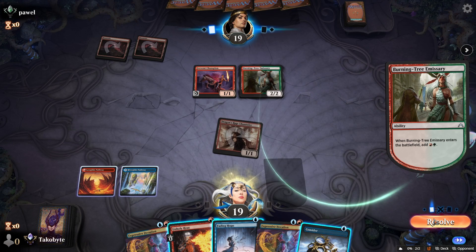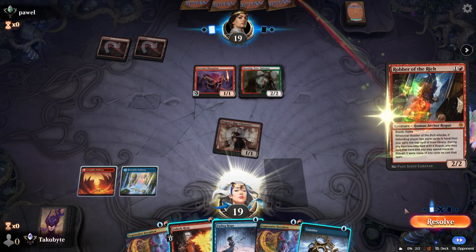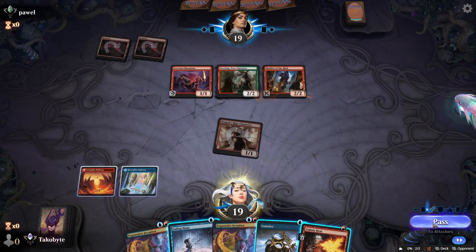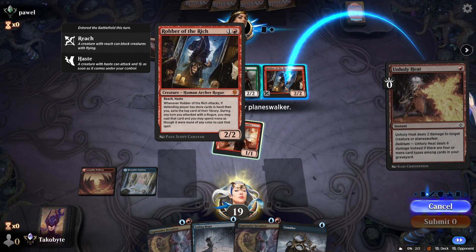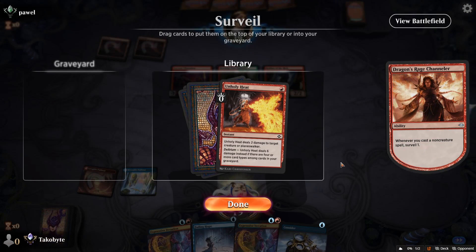Why do mono reds always have Burning Tree Emissary on turn two? Why is that a thing? Another one... another one, another one.